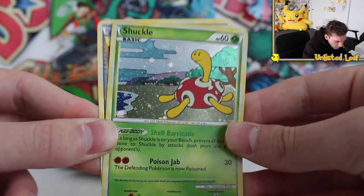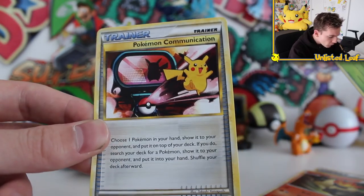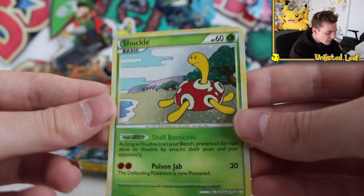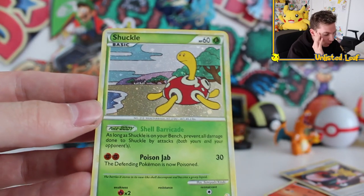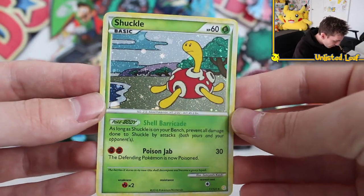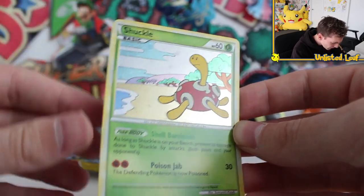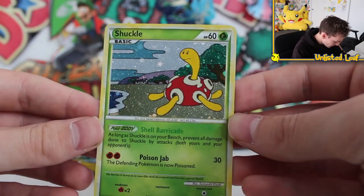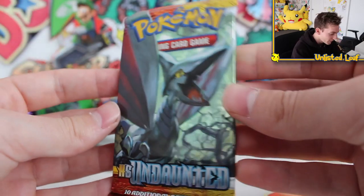Shuckle! Dude, that is so epic! Pokemon Communication is our last one. Look at that, that is so awesome, guys! Shuckle holo — this is our pack. You know what, this is our last part and it's going out on a bang. Poison Jab with 30. I love the speckled look, and I love how big the holo card is. Shuckle too — he's a Pokemon you'd never expect to have a holo card. So I love it.